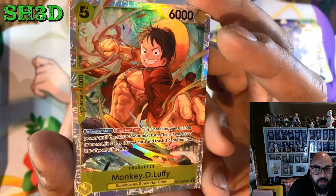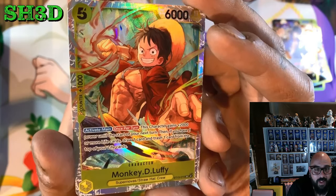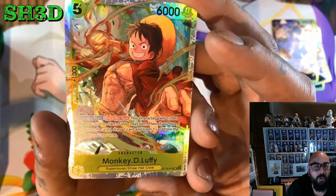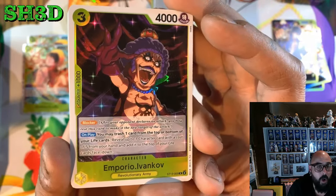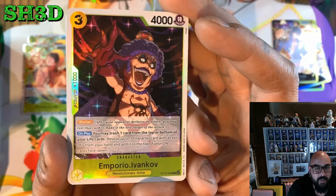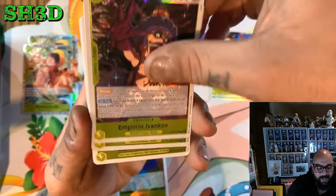This character gains plus 2,000 power until the start of your next turn — you can do this every turn. And then if you have one or more life cards, draw one card and trash one card from the top of your life. So you've got to trash a card from your life, but I guess if you're playing Luffy you can add a card to your life, so that's not too bad. We got two of those. Then we've got Ivankov — it's a blocker. On play, reveal up to 1 character with a cost of 5 or less from your hand and add it to the top of your life face down. So you put a Kiku to the top of your life — that's pretty sick. We get two of those.